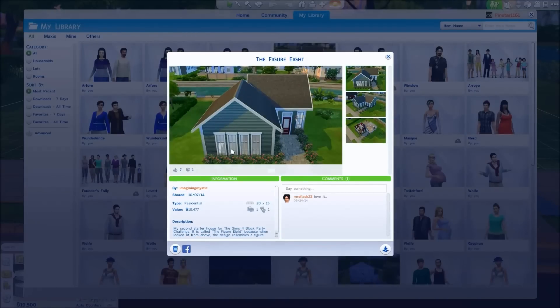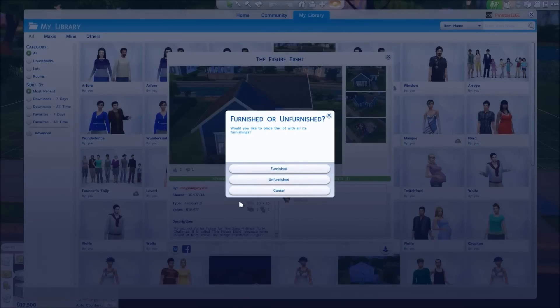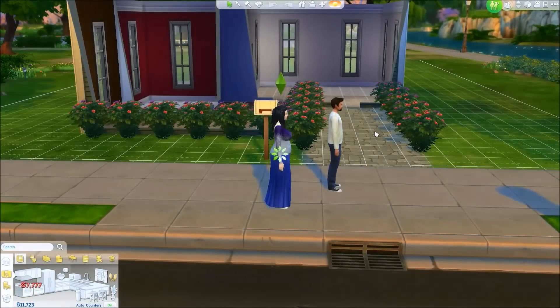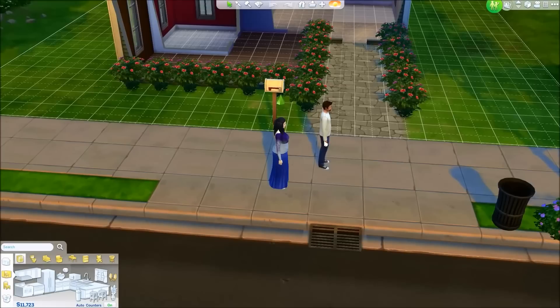I went ahead and downloaded this figure eight house from my lovely wife ImaginingMystic, from her Block Party Challenge. We're going to bring that in unfurnished. And voila — we have our house and we have our couple.